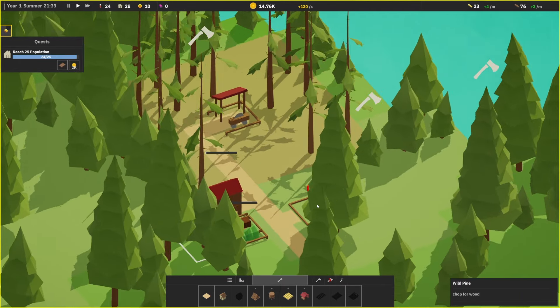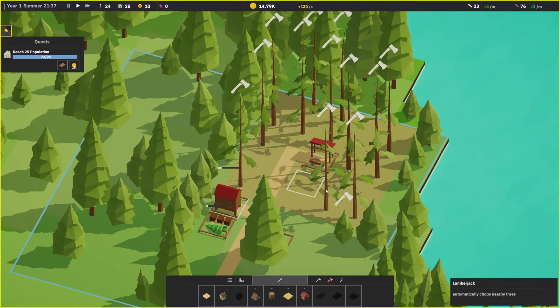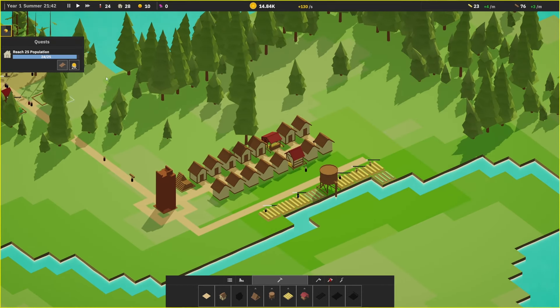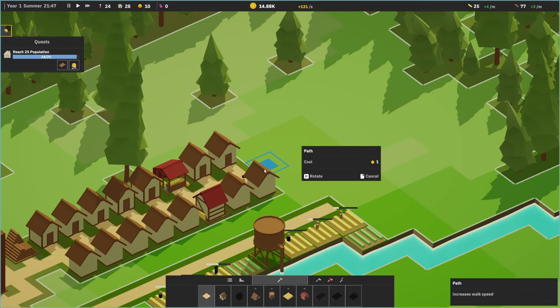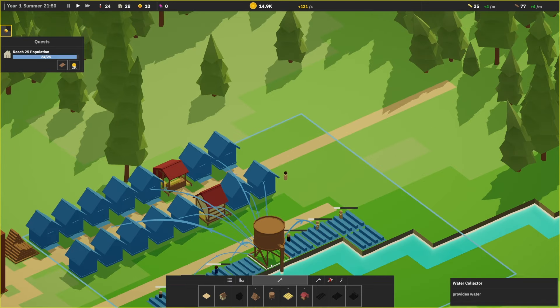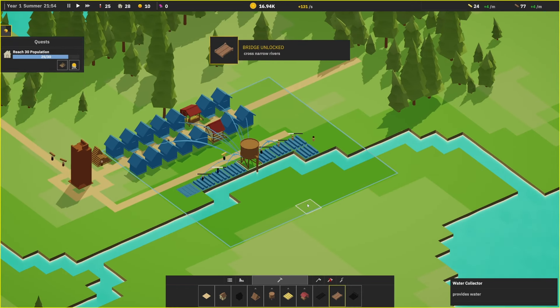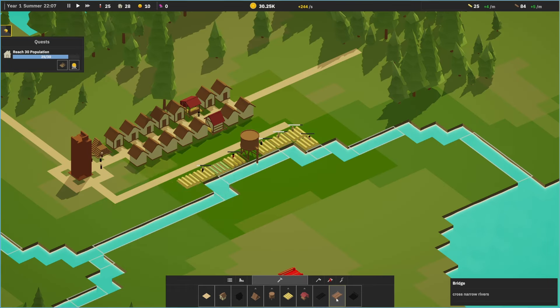I should have probably just had this right next to — well, the lumberjack covers that entire area. What are we doing? We're getting our population up. And we probably want to extend this path, continue out this way. How far does this reach? Oh, we got the bridge! We can go across the river. We can make another residential here to have this water tower cover that residential too.